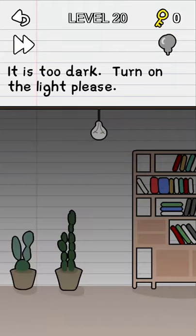For level 20, all you have to do is just tap the hint button at the top right — the lightbulb — and you'll complete the level.